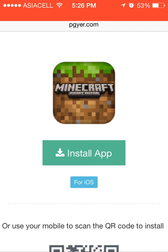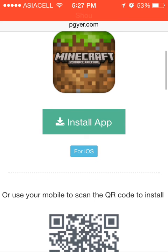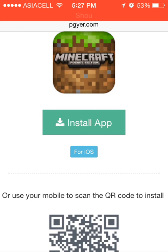Go ahead and press install app to install Minecraft Pocket Edition for free. You have to wait until it downloads and it will work. If it does crash, go ahead and delete the game and redownload it.